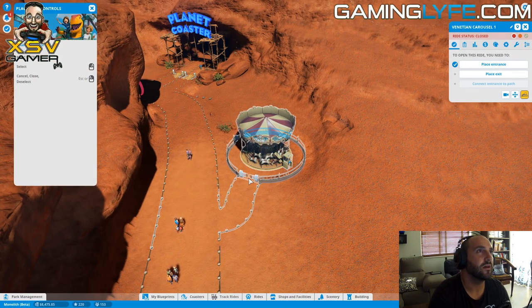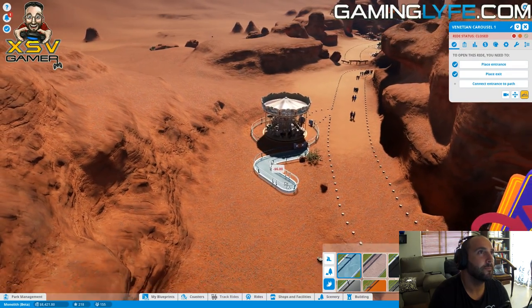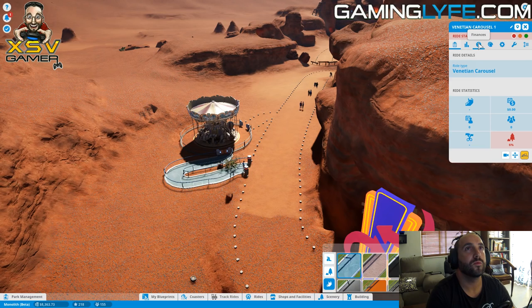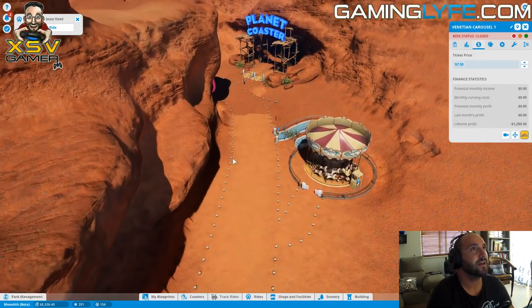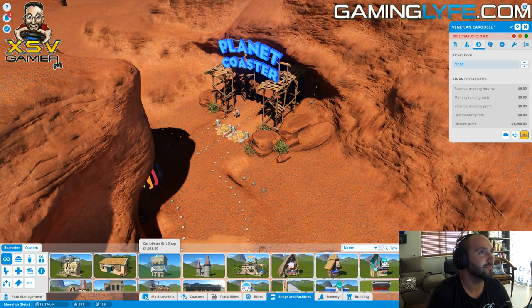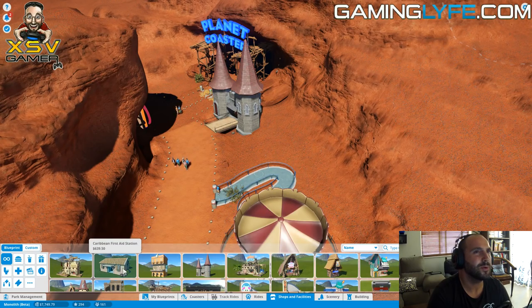Let's build a park entrance over here and the park exit over there. The entrance needs to be connected. It's always good to give a little bit of space so that people can actually queue up. Seven dollars fifty right there. Maybe a shop right here would be nice - it's all quite intuitive, quite simple. We're going to build a small castle shop right here.